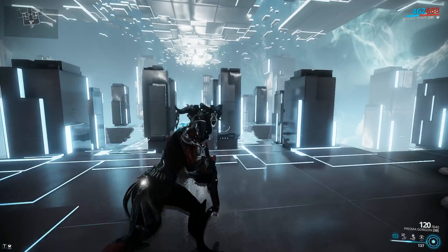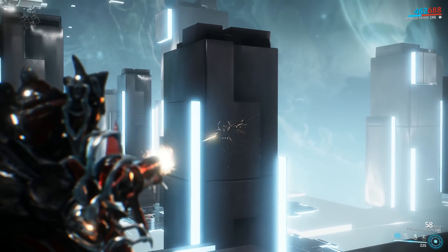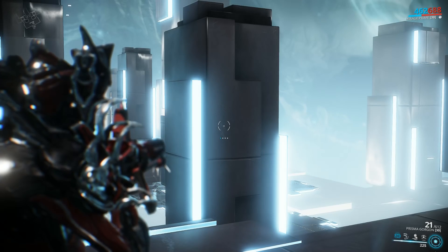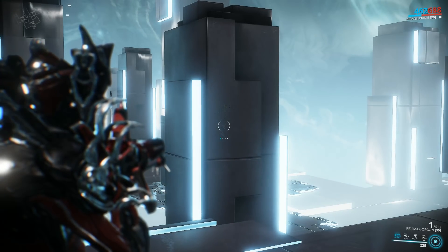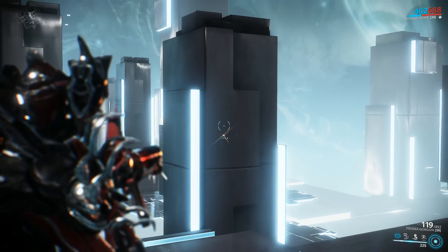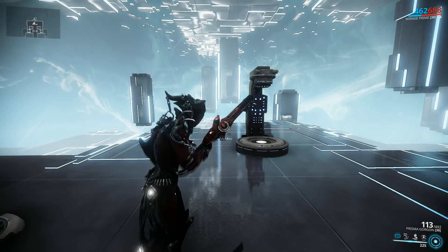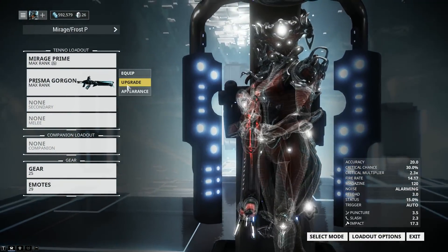Let's check out how the weapon fires without any mods equipped. If you hold your left click down, you'll notice that the Gorgon starts off slow but then quickly builds up speed. This is a minigun mechanic and it's called a spool-up. It's also worth noting that the Gorgon Wraith has a faster spool-up speed, meaning it will get to full fire rate a little bit faster. But in actual gameplay, you'll see that this spool-up can definitely get a tad annoying. It's a normal reload, although a bit long, but we've got plenty of magazine size, so no need to worry about that.